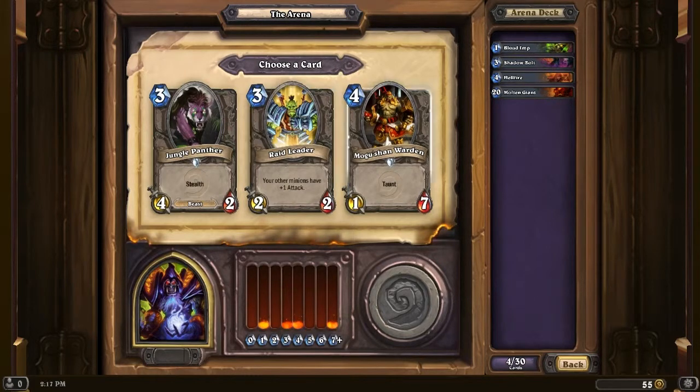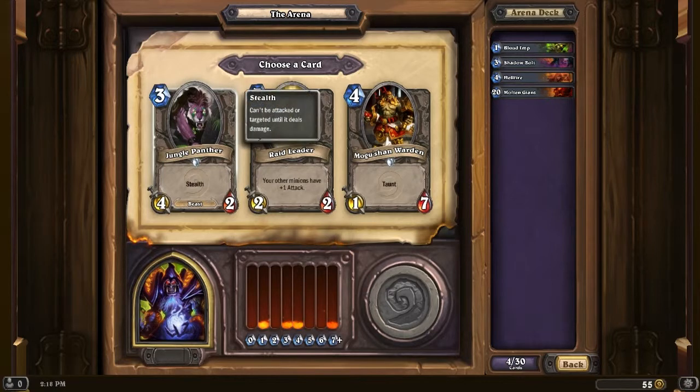Jungle Panther, Raid Leader, and Mogashon Warden. Raid Leader is pretty nice if we get a lot of low-cost creatures out, and it gives them plus one attack. But I don't know if we're going to get what we want — we're only at the beginning of the deck, so it's kind of risky. Mogashon Warden is a 1/7 — not my favorite taunter. It only hits for one, so a lot of things can hit it and stay alive. It's essentially just a delay of game. The Jungle Panther is a solid card — a 4/2 for 3 with stealth. So I think I'm gonna take that Panther, just to have more threats on the field.